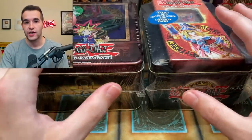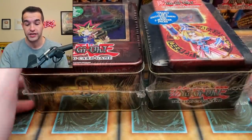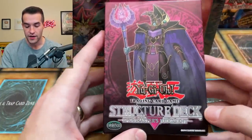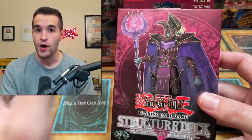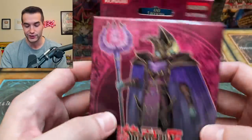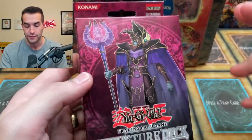Big shoutout to Dylan for sending me these to open up for him. These are some old school 10s, pretty expensive products at this point. He also sent, for the Spellcaster theme, the Structure Deck Spellcaster's Judgment. He said I can either open it or send all the cards back, or just send it back sealed. I can't open this — look how nice it is. It's a Structure Deck, so there's no point opening it because it'll kill the value. We're going to keep this sealed for him.